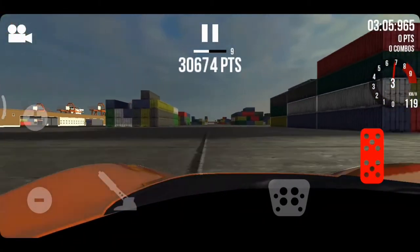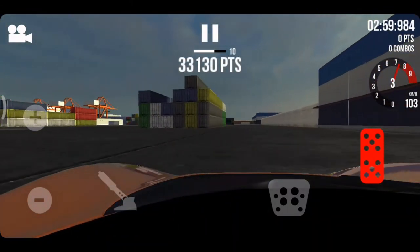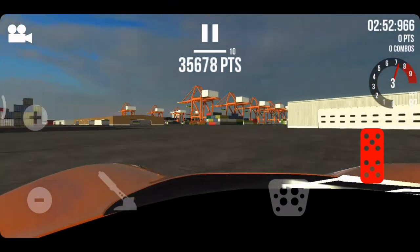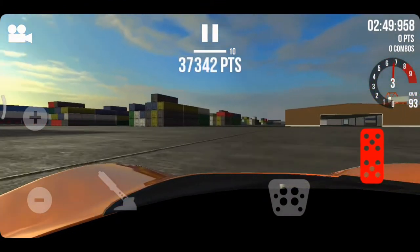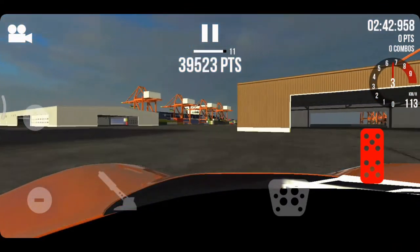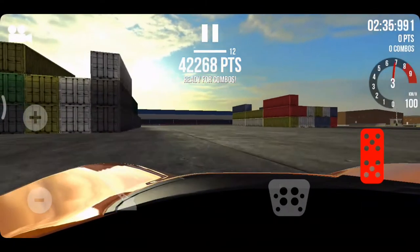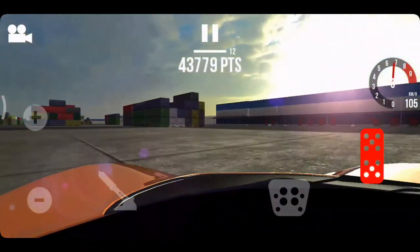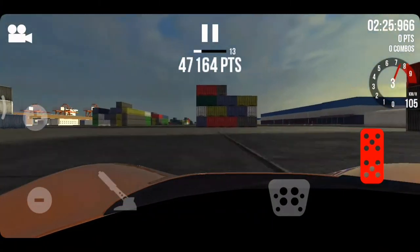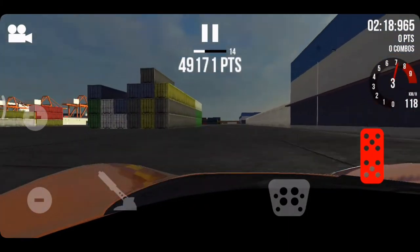Onto the 30,000s. Frostbite got 121,000 — he's on top right now — but let's see if Elric Drifter can dominate this round. 37,000–38,000 points with 11 combos. Frostbite had like 30-plus combos. I'm going to focus here — 42,000 points. We're just going to go for a ride; the bumper cam is really nice to watch drifting.